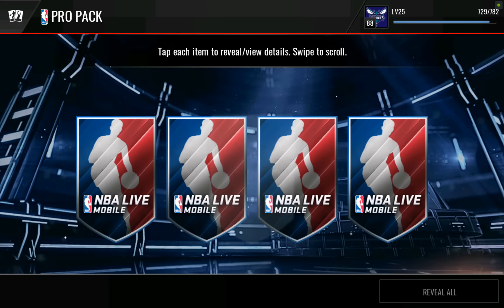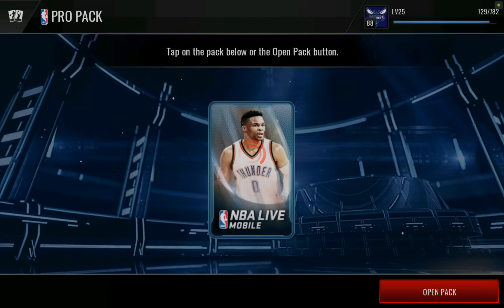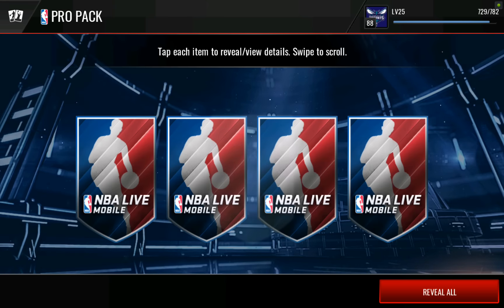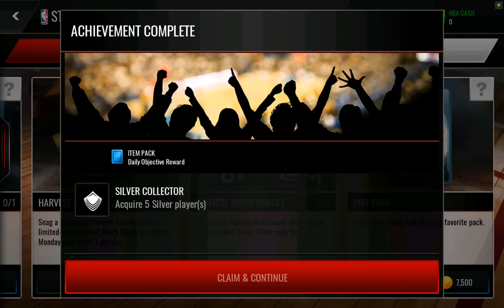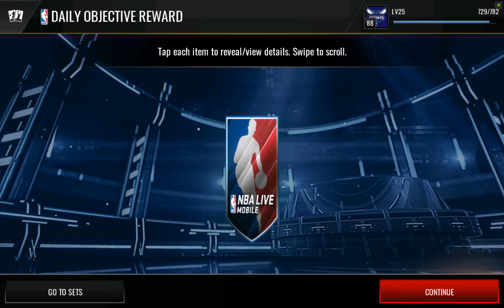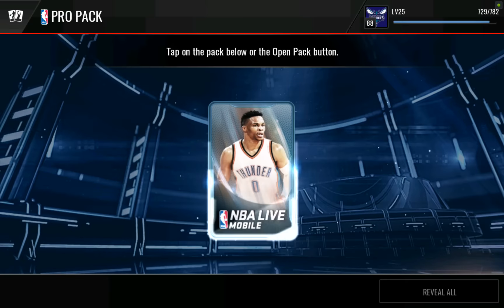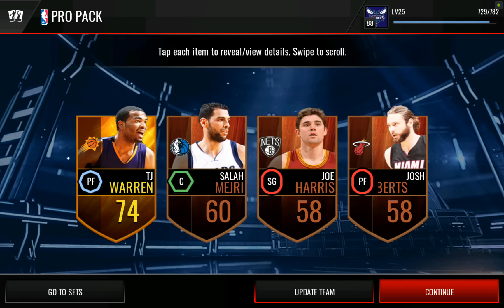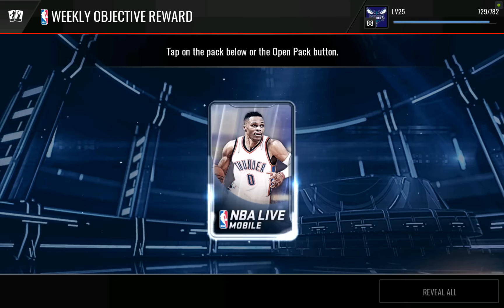Otherwise I was going to have to shell out a ton of coins in order to get the legend Gary Payton card. So I'm super pumped that they made this Russell Westbrook a defensive card because that helps me out a lot, especially since that's a better overall than the Gary Payton card anyway. And I think they kind of gypped the Gary Payton card in regards to defense as well.